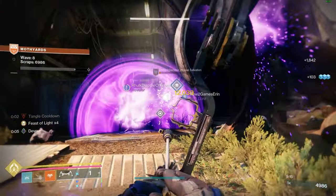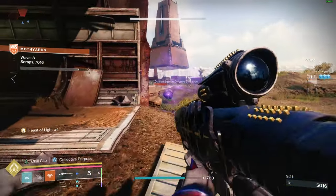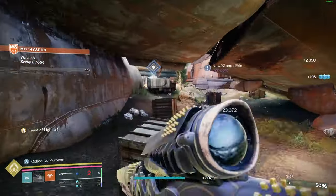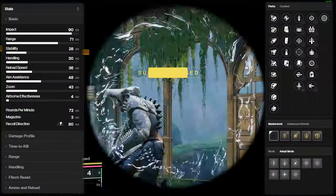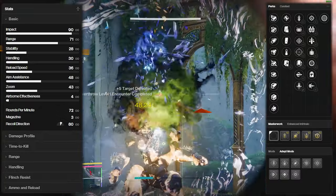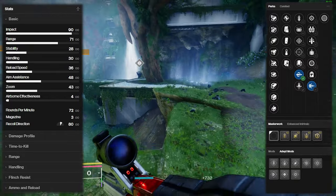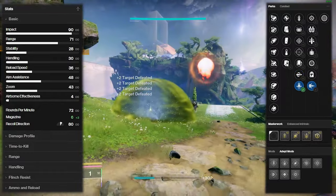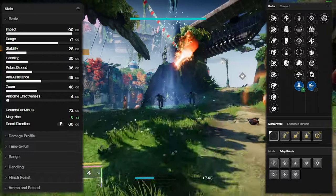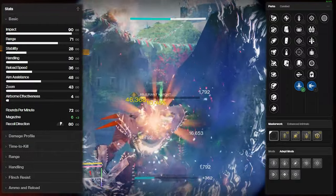To jump straight into it, let's look at the Critical Anomaly sniper, as I think this is going to be the most important one if you're looking for adept weapons - but not just for being adept, which has us focusing on adept mods first and foremost. So here we are in Foundries, just so we can see how the numbers change in real time. We're going to first turn our attention toward adept mods. The thing with Critical Anomaly is you obviously want Chill Clip with Bait and Switch - that's kind of the god roll.